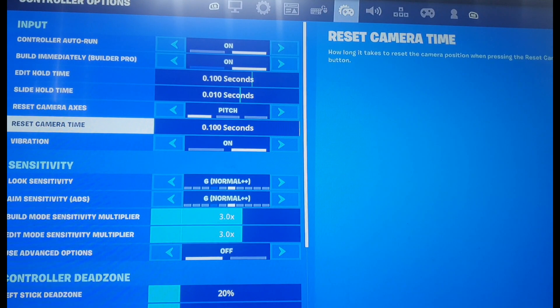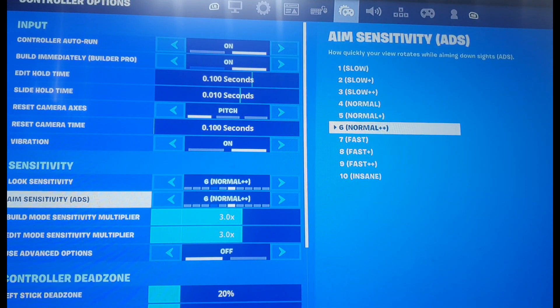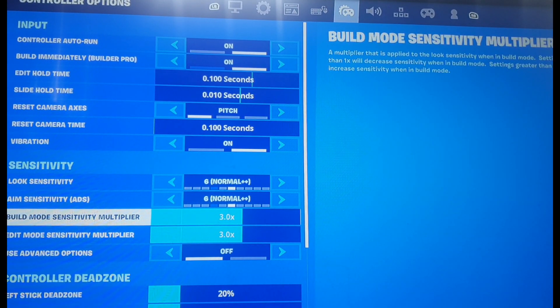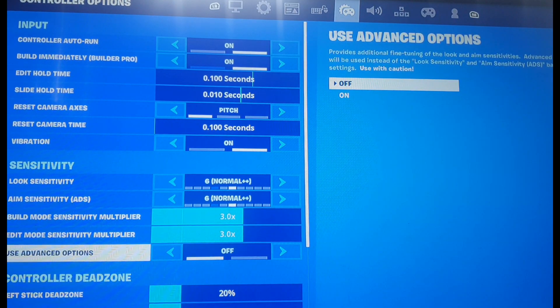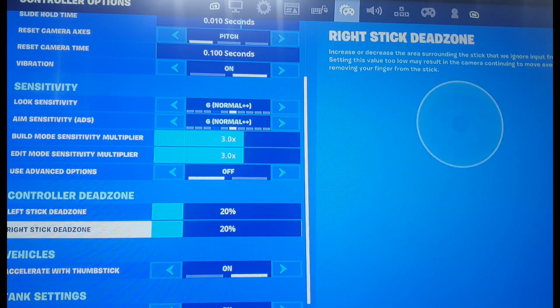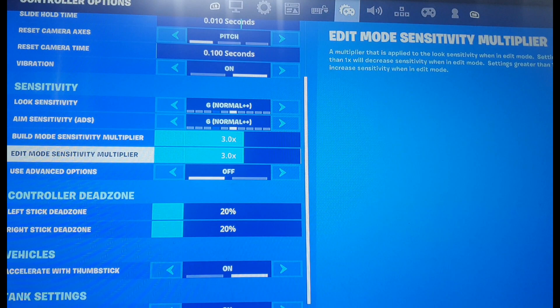Make the Look Sensitivity 6 and Aim Sensitivity 6. I put my Build Sensitivity on Free and Edit Mode Sensitivity on 3. Advanced Options off, because that'll just make everything harder. You'll get used to these sensitivities, and you can change them if you want.